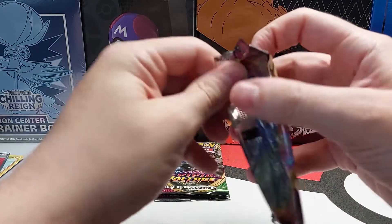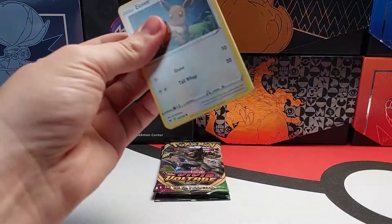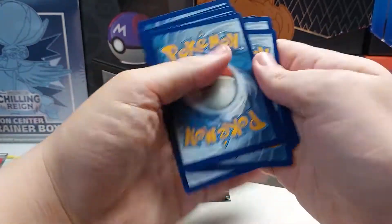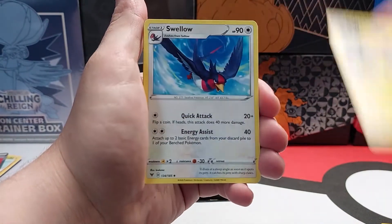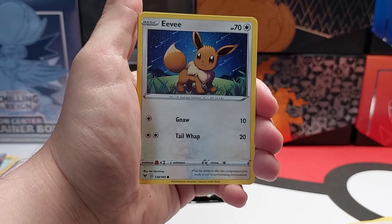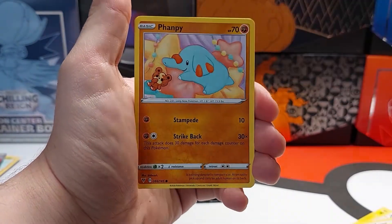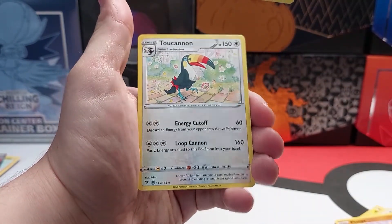Code card. Energy. Energy. Swellow. Eevee. Clefairy. Reverse Holo and Non-Holo Rare.